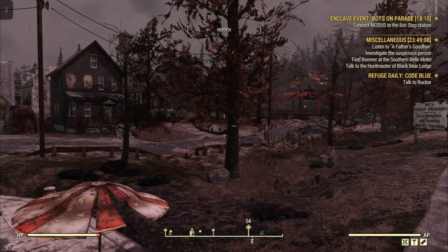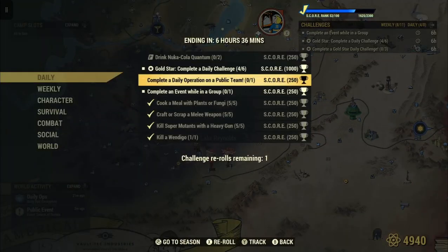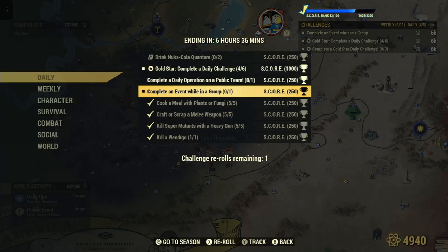Welcome to Fallout 76, this is Jim. What's while we get a daily? Completing an event while in a group — 250 score. Now I did a daily on this maybe a couple days ago, just in a different location with a different event. You do an event and there's a bunch of people around you, a bunch of other players — that's a group, but it's not considered a group for a daily challenge.